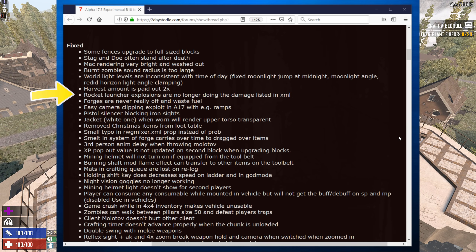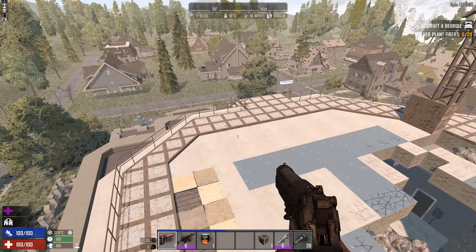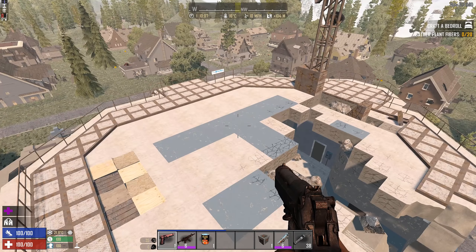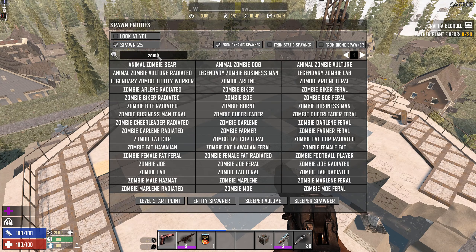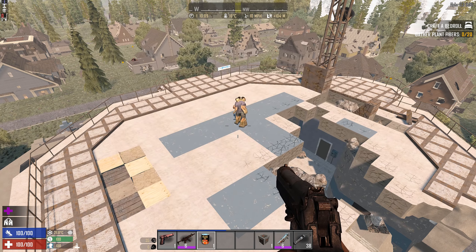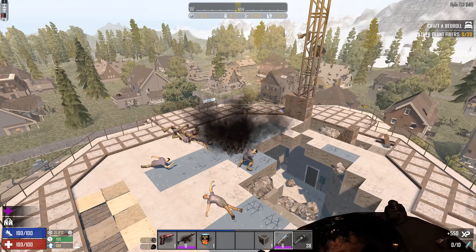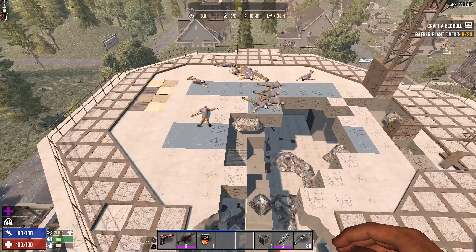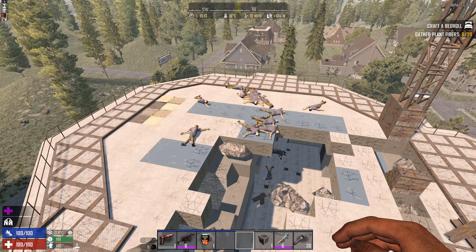It also mentions that rocket launcher explosions are no longer doing incorrect damage as listed in XML. I know that was an issue in previous versions where rocket launchers were really ineffective. Testing them now — they seem to be killing zombies just fine. In previous Alpha 17 versions they just did not seem to take a lot of damage from them, so it's good to see that fixed.